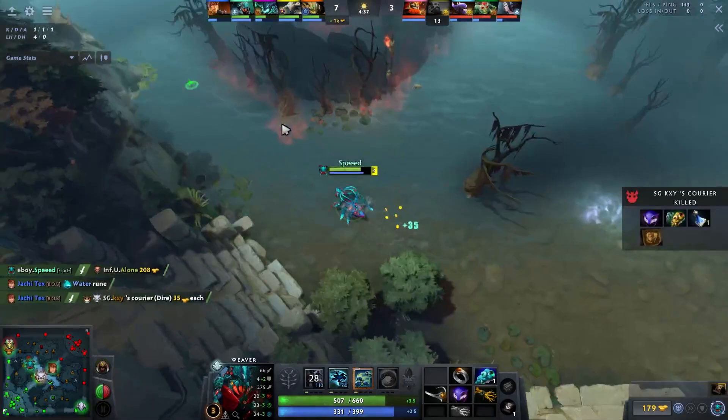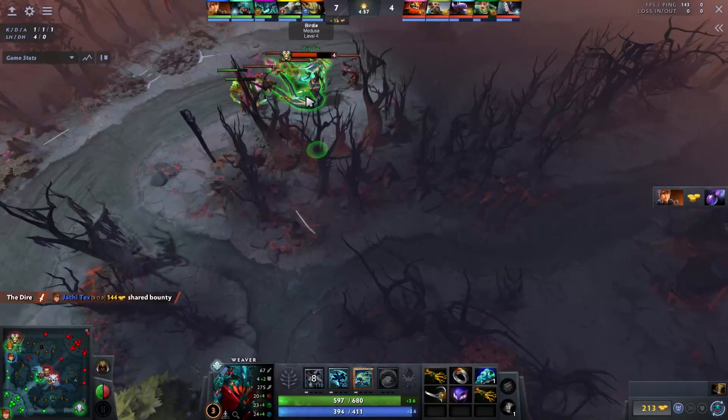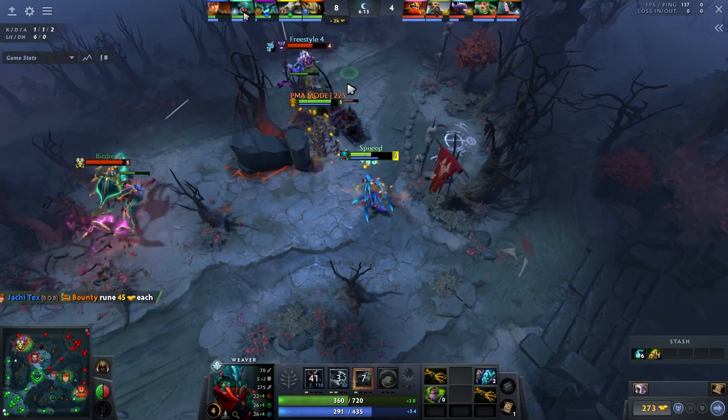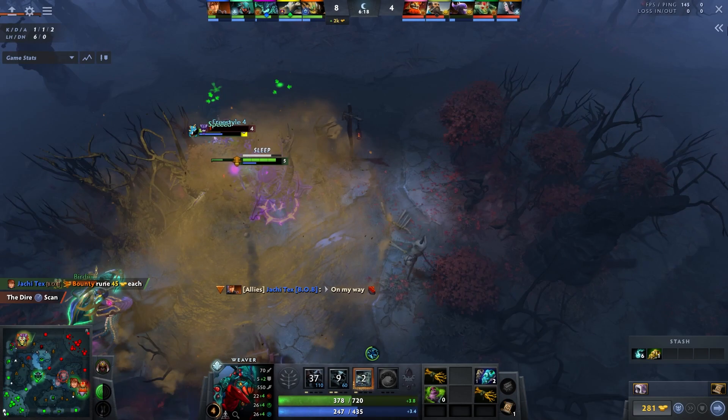It's good to contest runes, but if you can kill the enemy safely with bugs as a position five, that's extremely valuable. Just to show how stupid this hero is — this is a full HP Bane with Brain Sap and Nightmare, two defensive abilities. We bug him and he just dies from full HP. People might think the Bane messed up, but this is actually always how it goes.